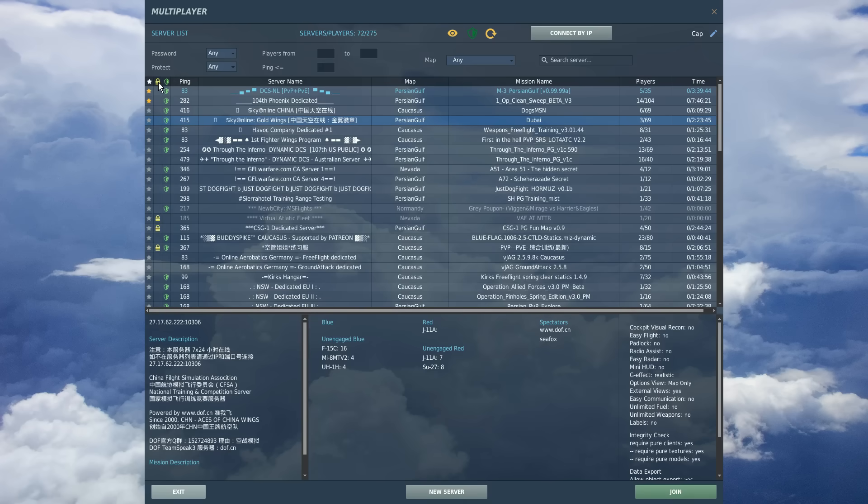Quickly going through the icons on the list: the padlock sign indicates whether it has a password - Virtual Atlantic Fleet has a password so you can't enter unless you know them personally. Without a padlock it's public and anyone can enter. The shield means it's a protected server where people can't have modifications to their planes - the shield is a good thing. Ping we've talked about - keep it below 150. The server name is literally just the name, like NL which is in the Netherlands, and the 104th which is in America.